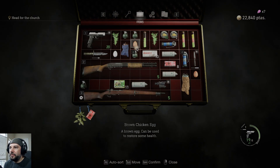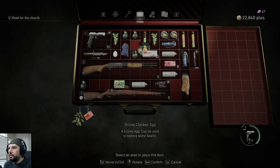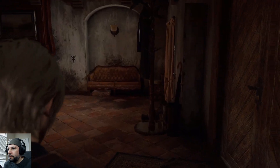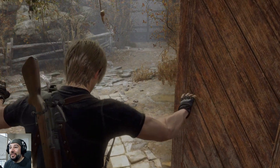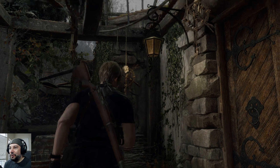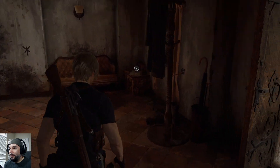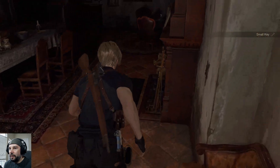Brown egg — I should use the chicken eggs to eat because I do have some health missing. That's why the chainsaw dude was there, because normally you would come out the main door and the chainsaw guy would be coming this way. Man, they're just doing everything a little bit different, but it's tripping me out because I'm expecting it to be a one-for-one recreation and it's not.